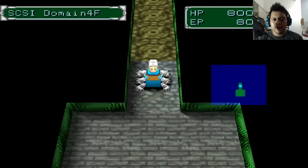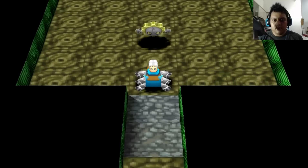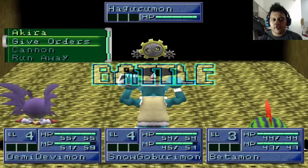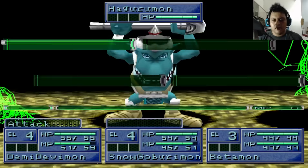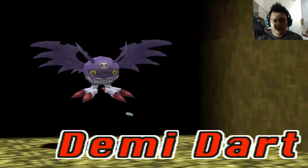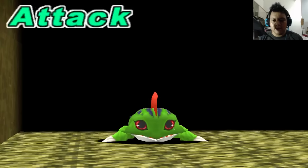The boss Digimon is a machine specialty element type. The boss name is Hagurumon. This Digimon's type is Virus. If you have a Vaccine Digimon, this is a good chance to defeat this Digimon because it deals higher damage. But make sure you don't use the same element the enemy has, otherwise you will get lower damage than usual.